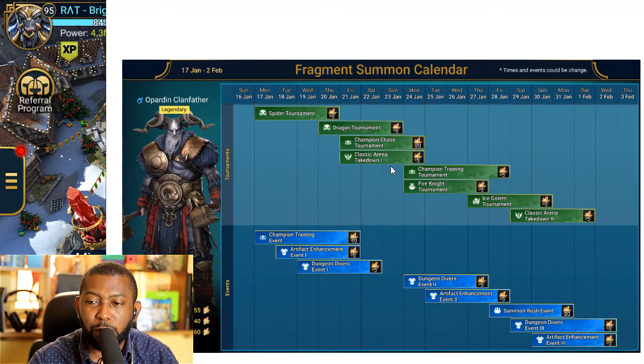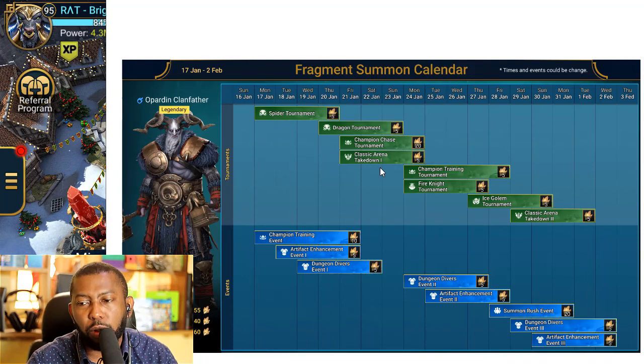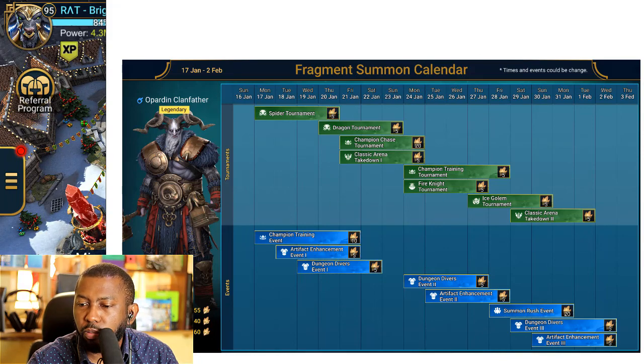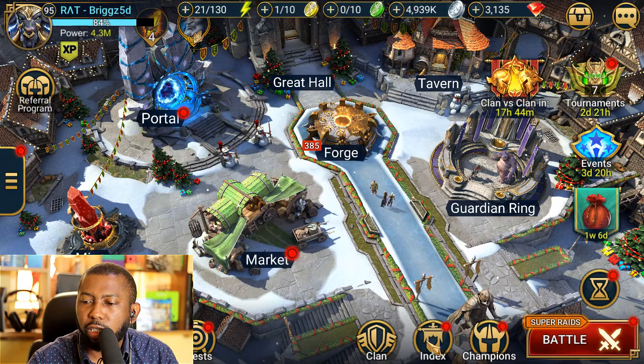That's the fusion plan I wanted to share with you guys. I'll link the calendar screenshot in the description below so you can download it and have a plan. If I find a better third-party tool that lets you type in your own fragment counts, I'll also link that — but I haven't seen one yet.